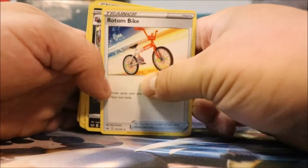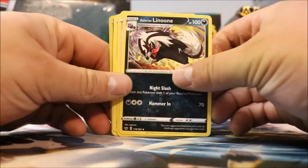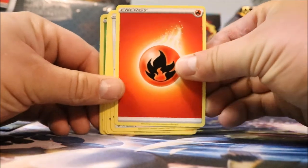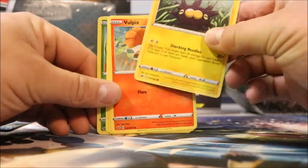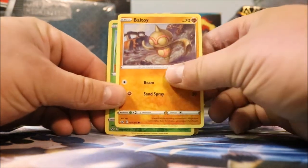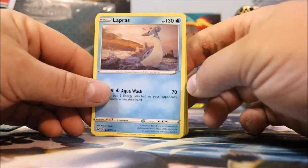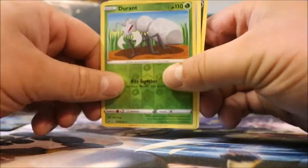Let's see what we got. Got the Rotom Bike, Galarian Linoone — I can't even pronounce that — Trainer, Great Ball, Fire Energy, Hoot Hoot, Pincurchin. Nice little Bull Peck. Ball Guy, Kevin Durant. Nice little shiny green reverse holo. Lapras — ooh, I like Lapras. Okay, fine. Let's put those over there.